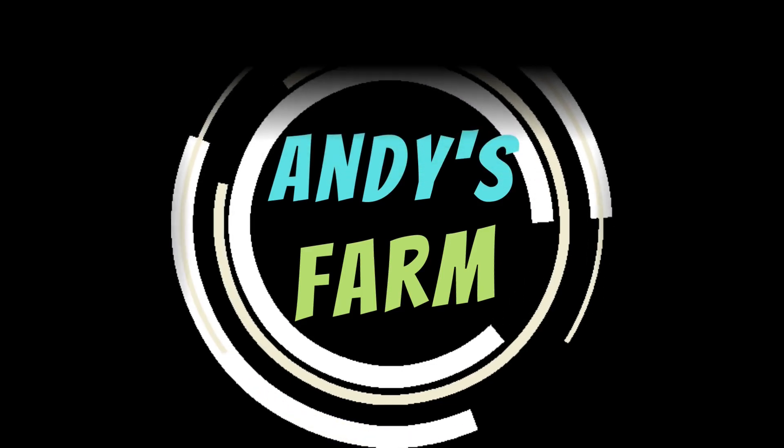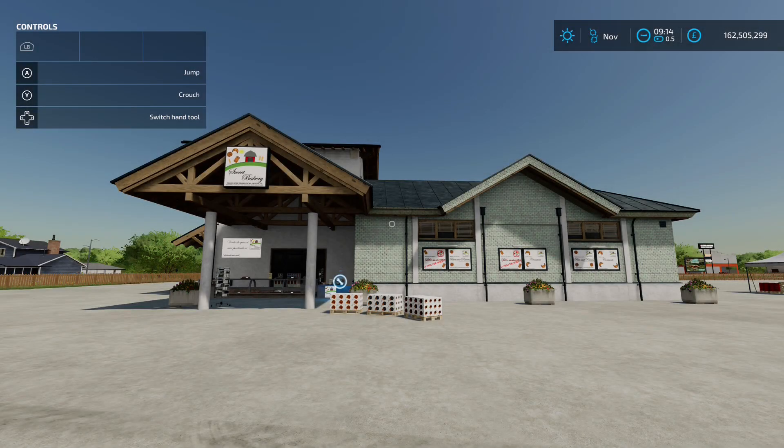All right farmers, it's Monday the 26th of June and we're back with some mods. First up is the Sweet Bakery, this is by Chenben, 6.65 megabyte on the download, and this has got some great stuff in it.